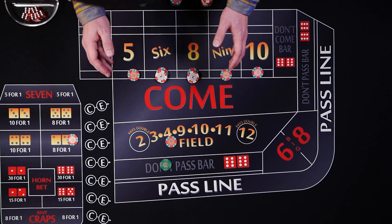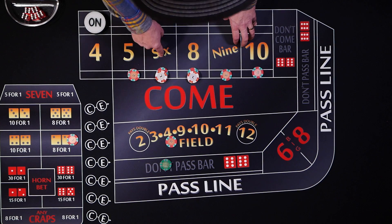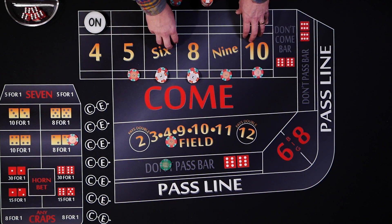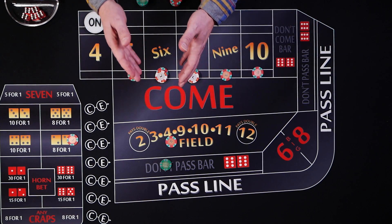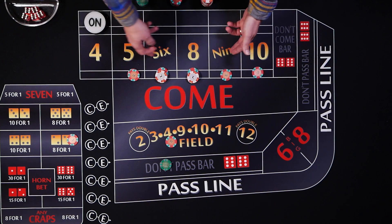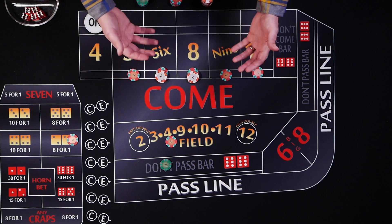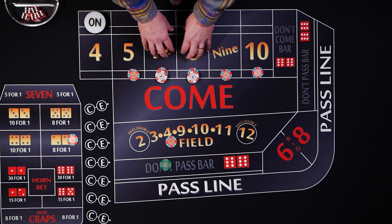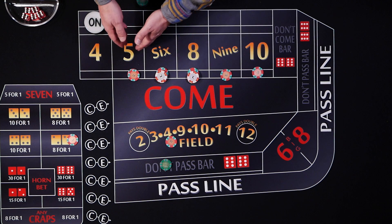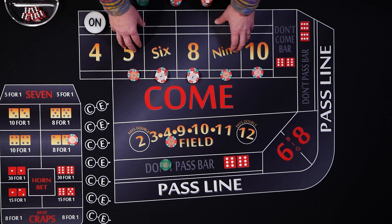What you want to avoid is string betting — telling the dealer one bet at a time. So you would say $10 on the five, here's $12 for the six, $12 on the eight, $5 on the nine, $5 on the ten — you don't want to do that. You want to give them one instruction. A common bet like '22 inside' tells the dealer exactly what you want. That's why I said you might want to save this for bubble craps. In this case you'd say something like '$44 across with two units on the five, six, and eight.'